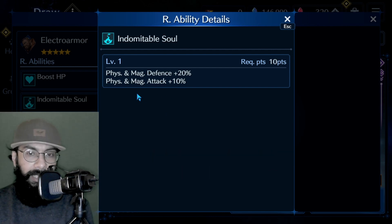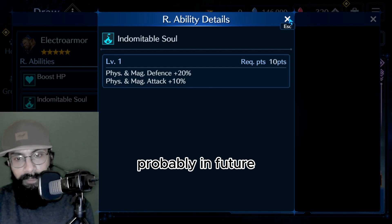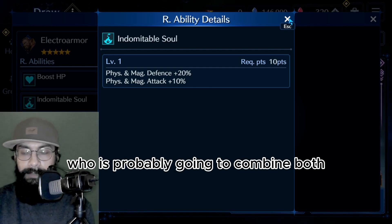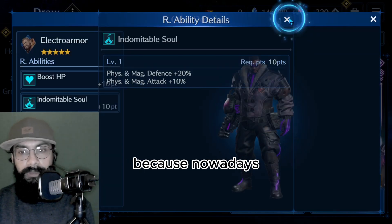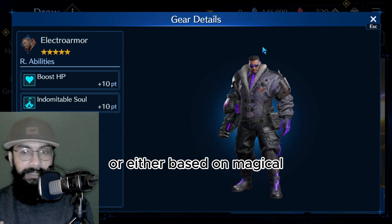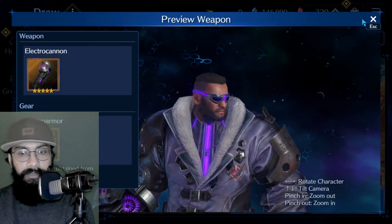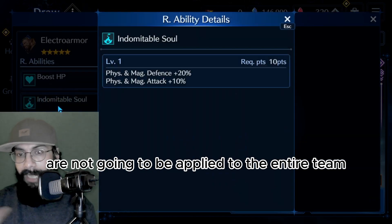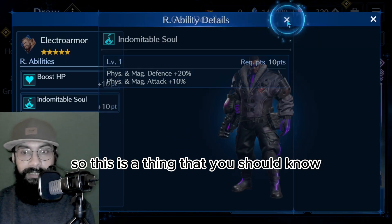This is interesting because these types of characters indicate that probably in the future there will be characters who combine both physical and magical defense. Nowadays characters are based either on physical or magical, but we might see changes in the future. Also, these two effects are not going to be applied to the entire team - they only apply to Barrett himself.